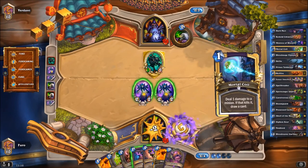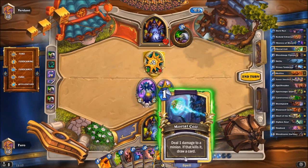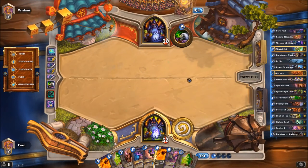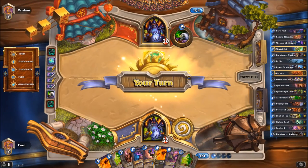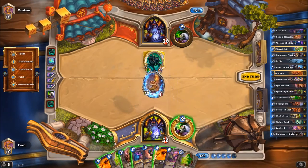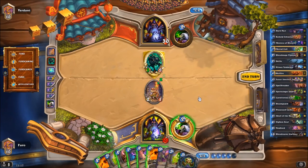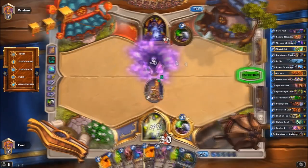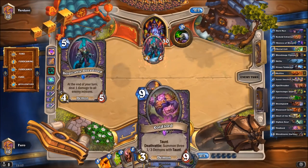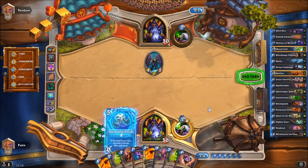We draw a Mortal Coil. We can trade, trade, then use the Coil, healing back to full life and drawing an extra card. We get another Cube but no real target at the moment. Another Tar Creeper comes in. We have the Skull of the Man'ari — let's upgrade the Spellstone and use it to kill the Tar Creeper, going back to full life. We drop the Skull, which will spawn a Voidlord next turn. We can then Cube the Voidlord — not ideal, but still fine.